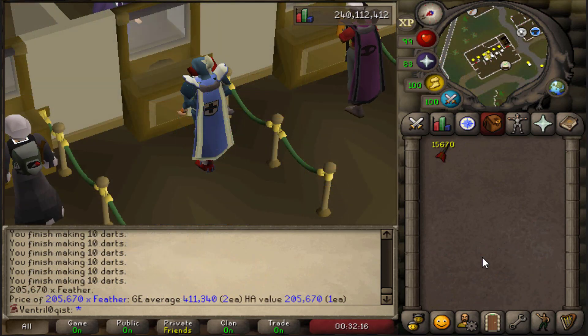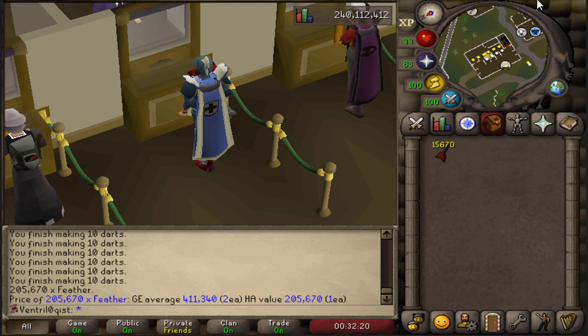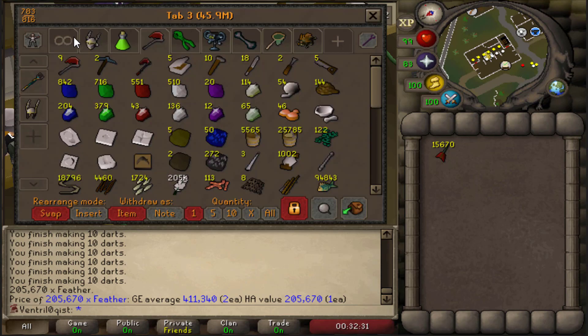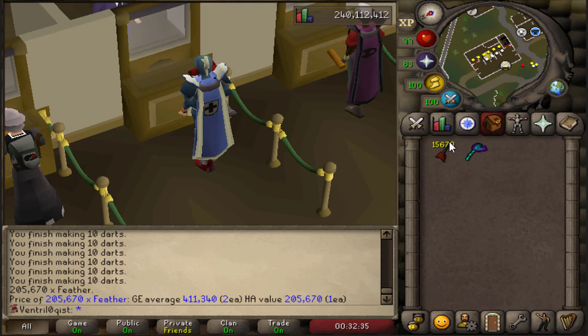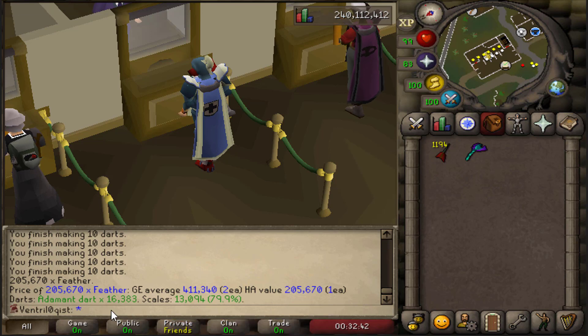All done now. There's 15.6k adamant darts to add to the blowpipe. Let's also take a look at the Fletching XP - we've gained 235k in a very short amount of time. The XP per hour was like 900k just a second ago. More importantly, there is now a lot of ammunition for the blowpipe. That is going to be a total of 16.3k and another 100.